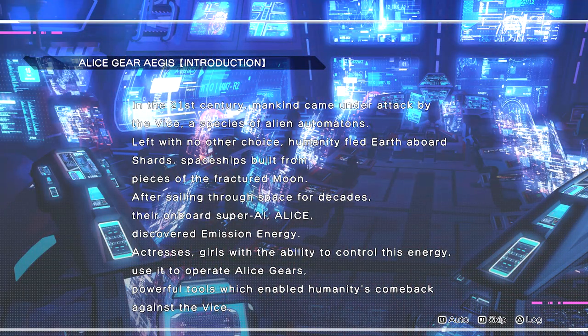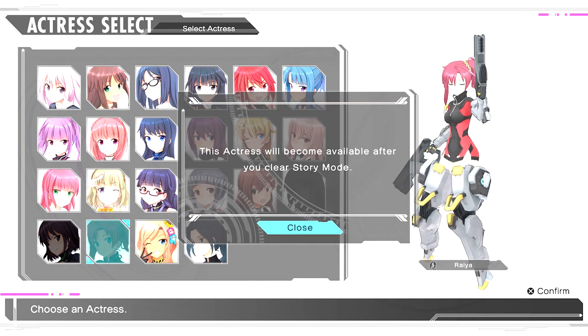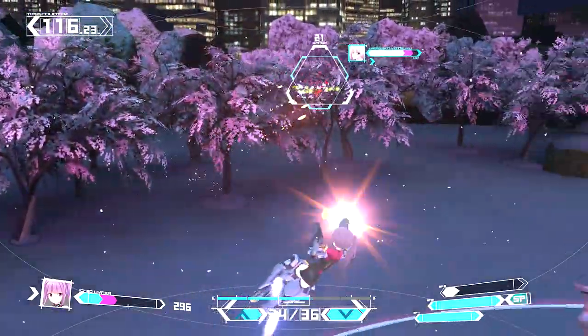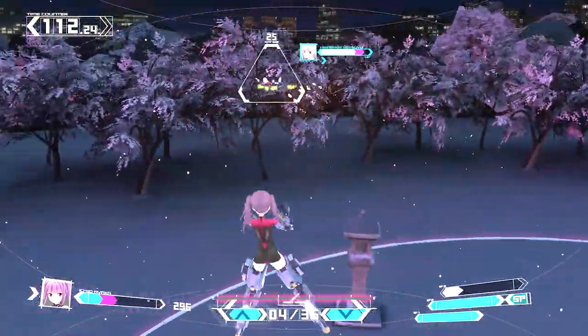Alice Gear Aegis CS Concerto of Simulatrix shows its full hand from the start. You have access to every mode with all characters on full display, save for three characters that unlock after the first time you beat the game. Don't worry though — that'll only take you about 30 minutes. Blasting into story mode will allow you to choose one of the many available characters, known as actresses, from the series.